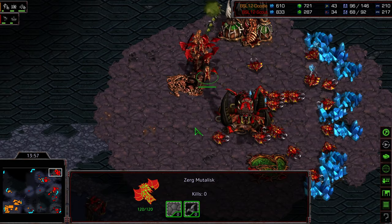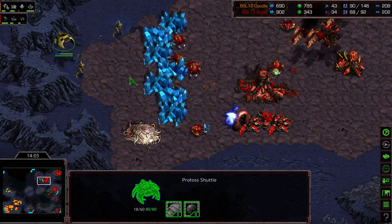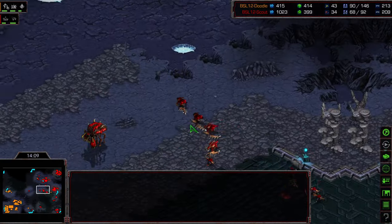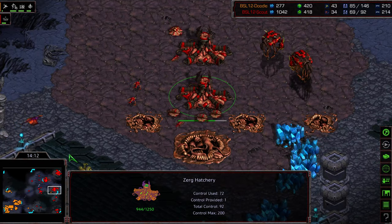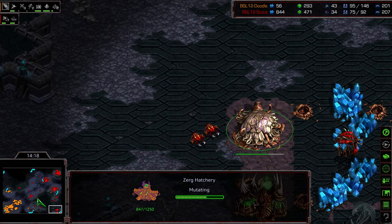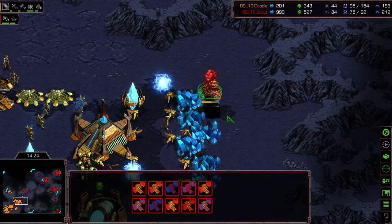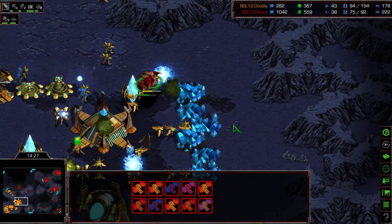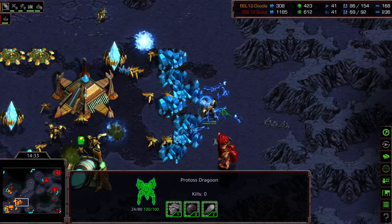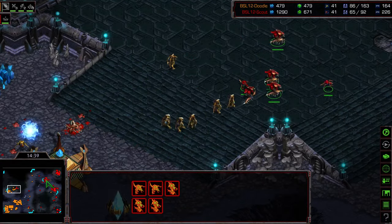Doodle has zealots everywhere plus drops, finally getting some psy storm toward the third. Doodle is everywhere on this map. A Hydralist Den is being rebuilt — it's basically creep colonies, zerglings, and whatever else as a defense force. A Dark Templar in the main gets cleaned up by Mutalisks. This is now the only defense for a moment. Doodle might want to scoop those High Templar back for defense, but looks like he's going to lose that shuttle. The natural expansion and mineral-only are still up, though two hatcheries have gone down.